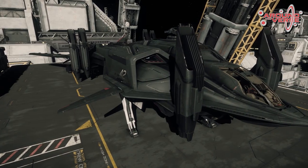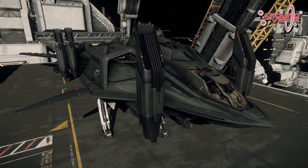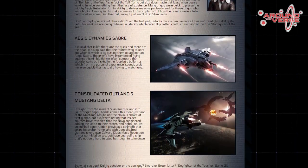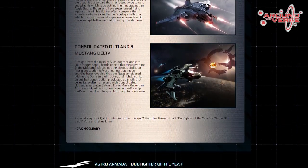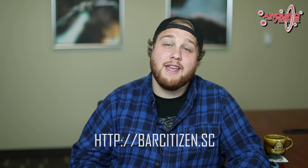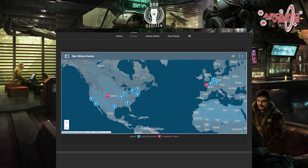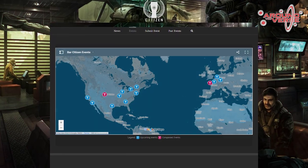Last week the Aegis Retaliator won the title of Galactic Tours Bomber of the Year, landing a spot in our pledge store for one week — that sale ends tomorrow. This week we have the Sabre vs. the Delta competing for the title of Galactic Tours Dogfighter of the Year, and we're going to post the results of that poll on our website tomorrow. Just last Saturday there were Bar Citizen events in Denver, Colorado; Vienna, Austria; and Rennes, France. Thanks to the efforts of a citizen named Rico, you can now go to barcitizen.sc to find all the news and updates about Bar Citizens around the globe — it's jam-packed with information and even has an interactive map.